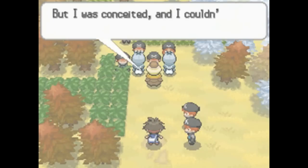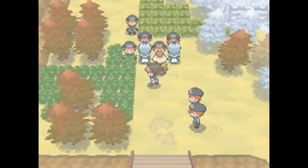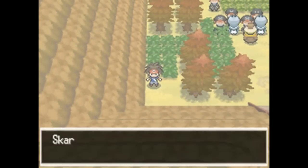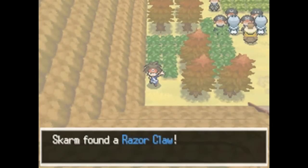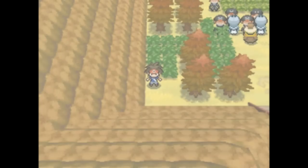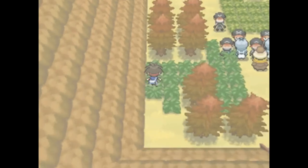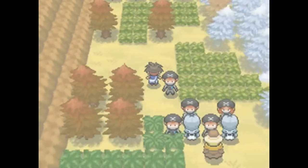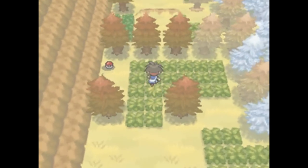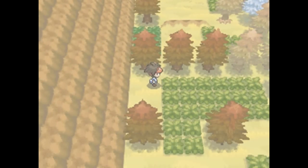Hugh runs off to the Plasma Frigate and Rude leaves an opening by fighting off the Team Plasma backup. Before heading there, grab a Razor Claw — it raises the holder's critical hit rate and also evolves Sneasel into Weavile when leveled up at night. There's also another Moonstone you can pick up.